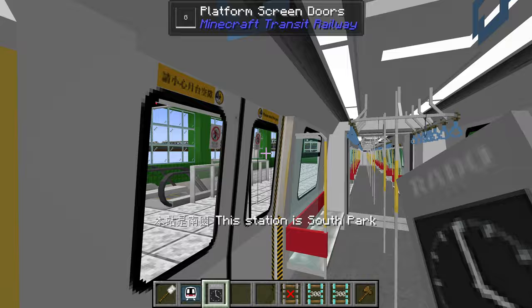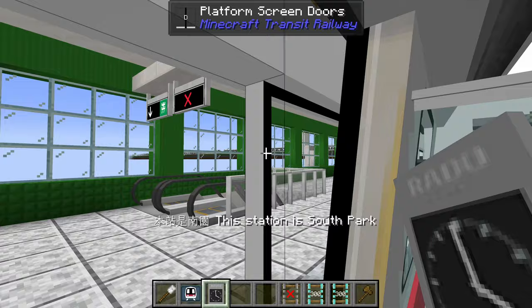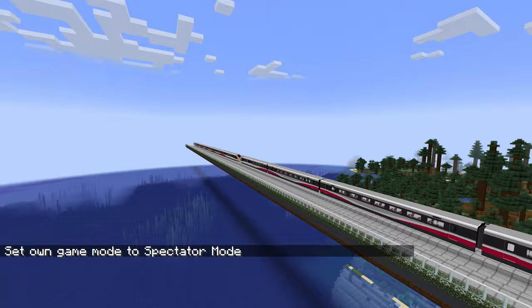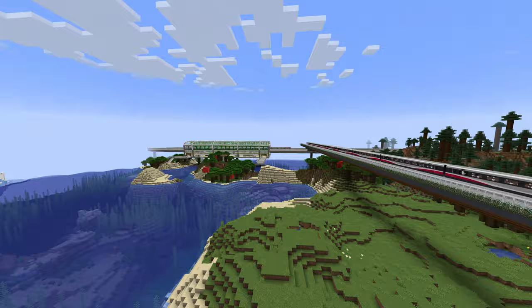Look at that — you see that high-speed rail jam? It's a pretty bad jam. Let's go outside and take a look. Yeah, there are trains as far as I can see — these are pretty long trains as well.